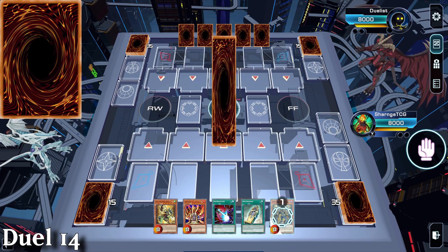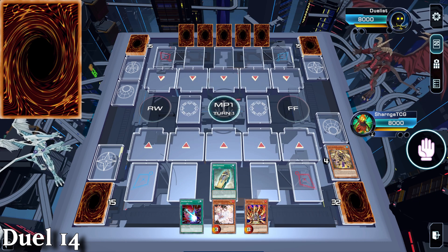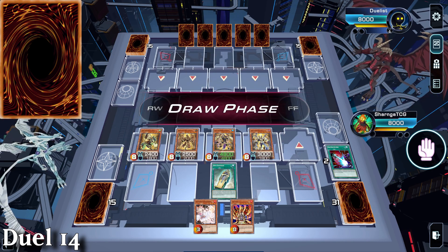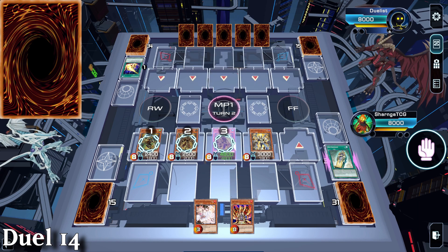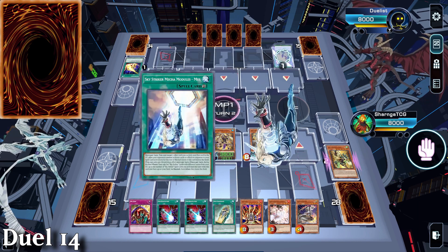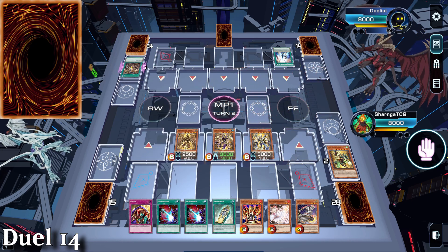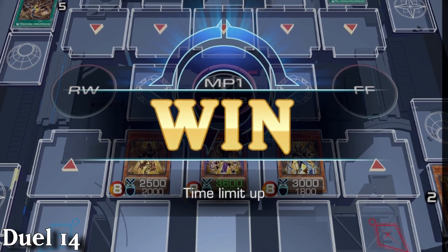Duel 14 is us against Sky Striker and we're going first with a dirty hand. We set up an end board with the 4 guards and King Sarcophagus. Our opponent Lightning Storms us, activating all 4 effects - though I make a mistake activating Imseti's effect and sending Hapi to the graveyard. Nonetheless, we get 4 cards, Omni Protection, 2 cards back and just 1 less monster. The opponent runs the clock down.